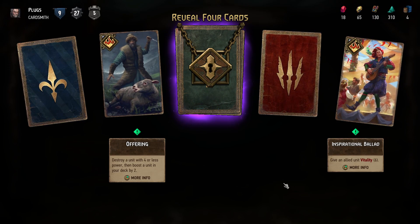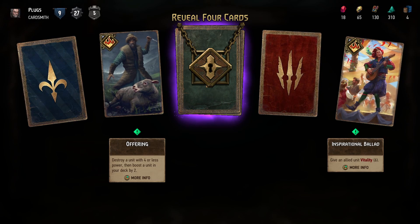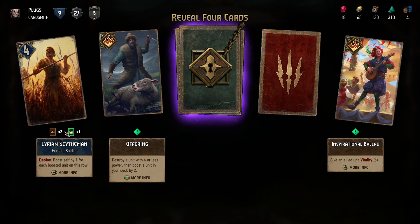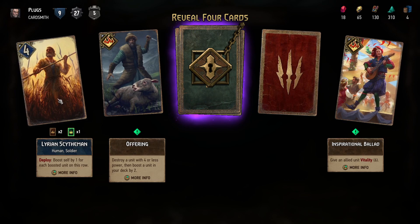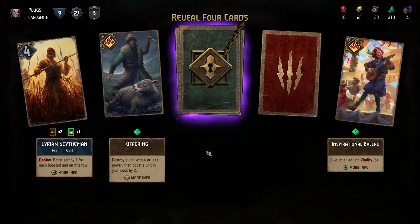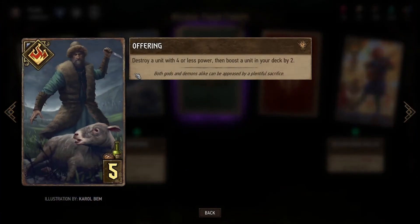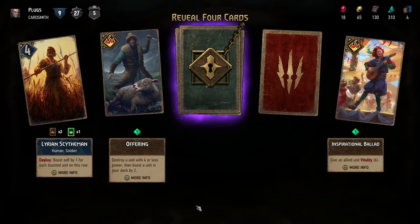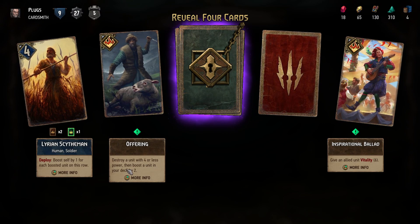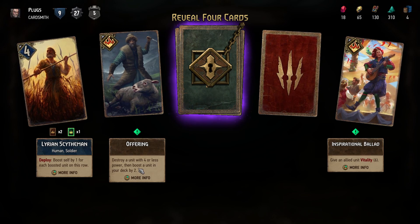Inspirational Ballad: give an allied unit vitality — quite a bit of vitality. Lyrian's Scytheman ignores armor and shield. Similar to Geralt, which destroys a unit with nine and gives you carry-over like a boost for the next round because it's into the deck. I've never played Ballad.